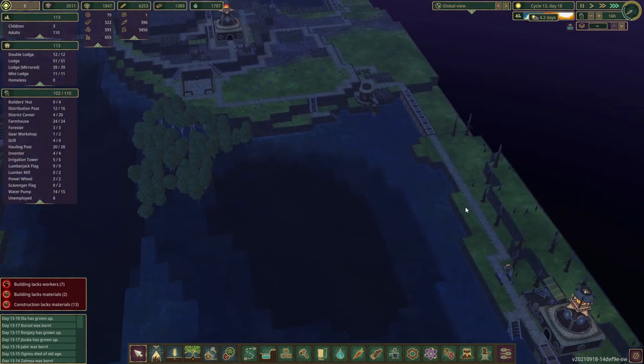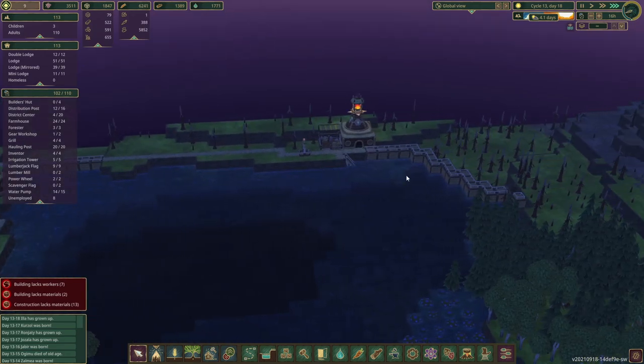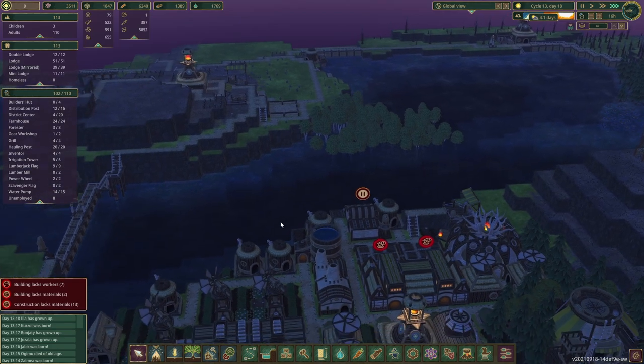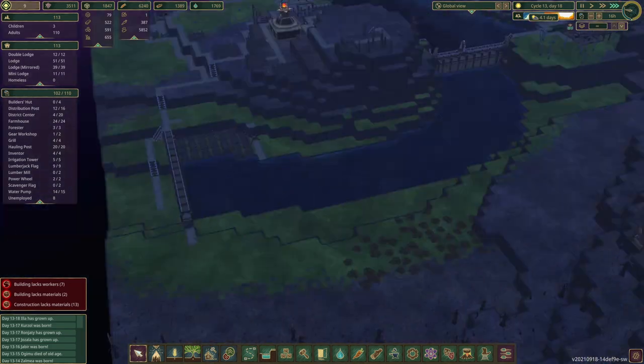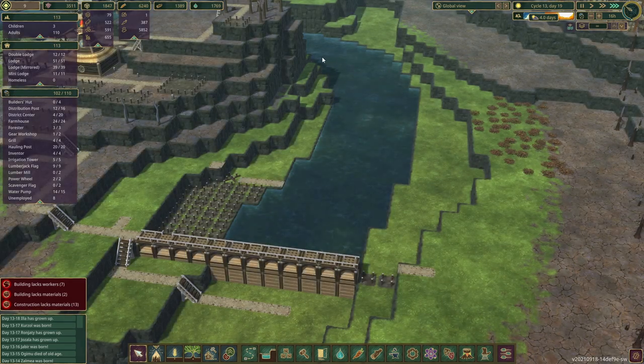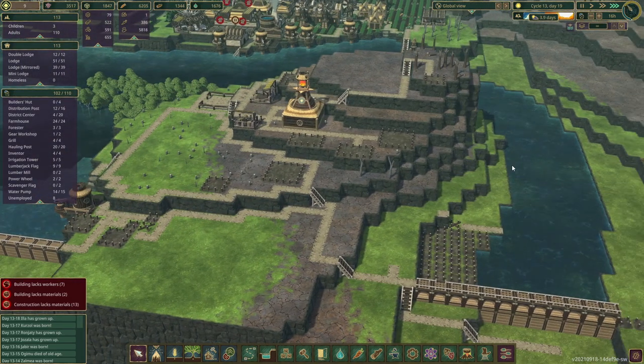Between episodes we finished blocking off the edge of the map, so the reservoir has gotten much deeper. We've also built a lower reservoir — or most of one — to help store some water down below, because this town will need additional water storage and supplies.